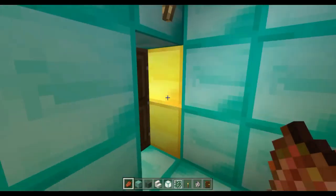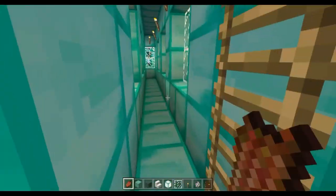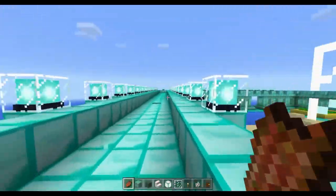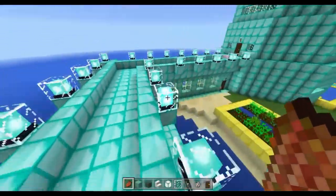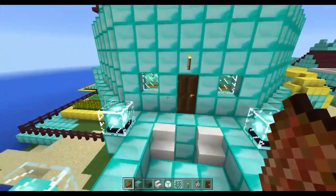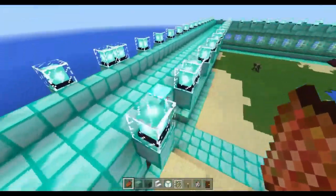Here are the castle walls — they're very thin on the inside, only one block wide to walk on, but on top there are beacons that look really cool. I have them all around the walls of the castle. At every interval there's a little hole where you can walk in, and they all connect to the second part of the tower.